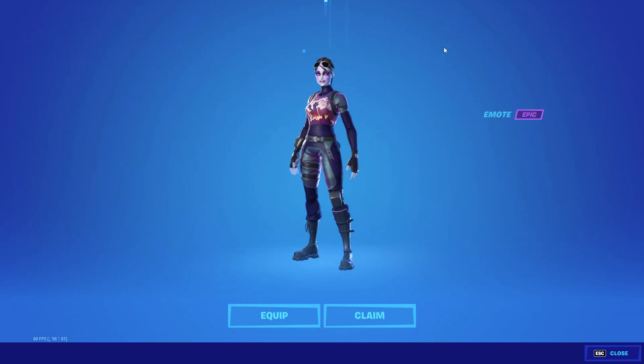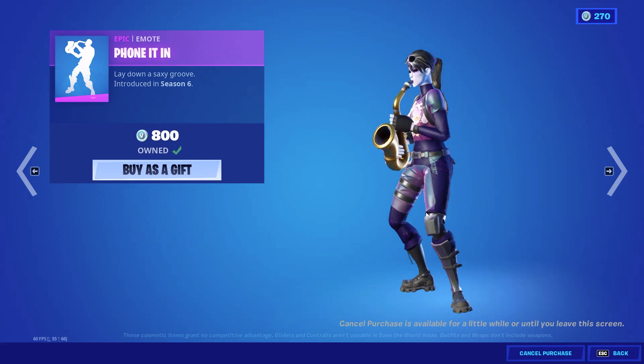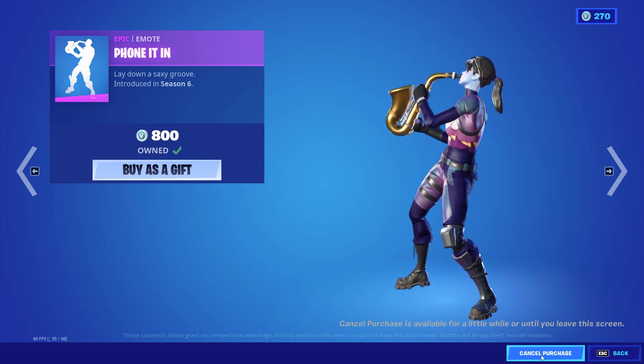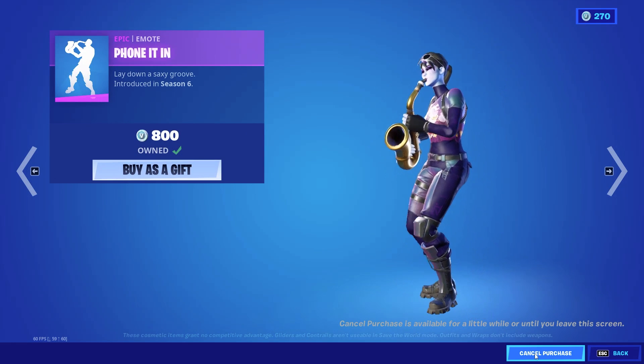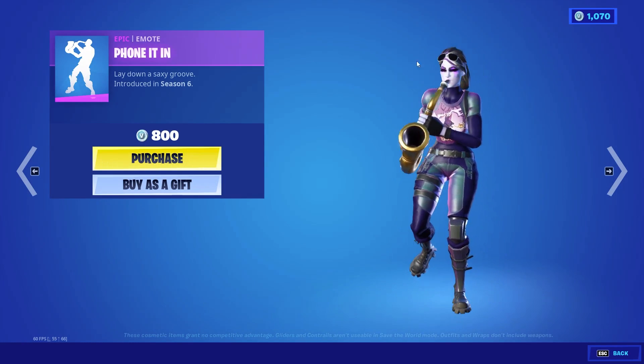As soon as I go ahead and purchase it, it says I own it. I'm going to hit claim, and then right on this next page right here, there's going to be a cancel purchase button right down here. Go ahead and hit that button, and boom, just like that, it's going to go ahead and refund it to you.